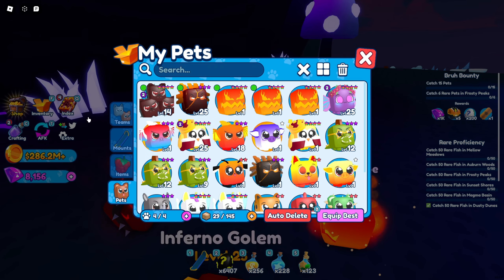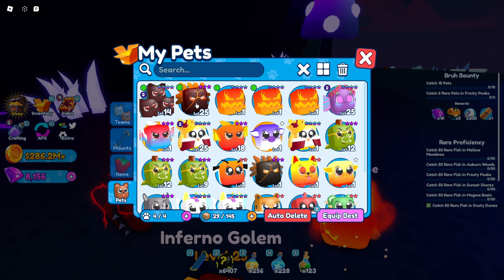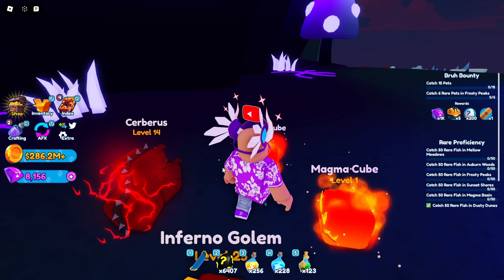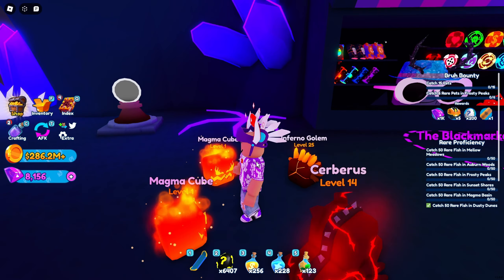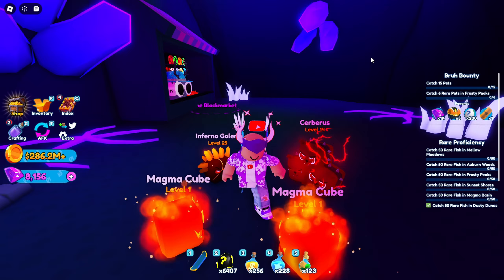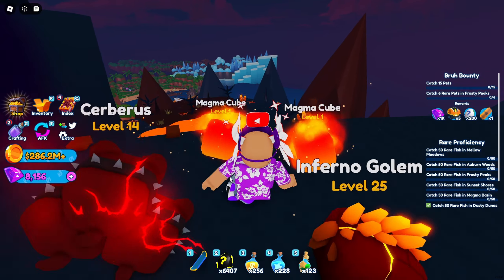Let's check out the other two — these ones do 400 damage and 135 coins. We actually have a pretty good team right now, and these pets look absolutely amazing. How many legendaries do we have? One, two, three, four, five, six, seven, eight, nine — we currently have nine legendaries total!